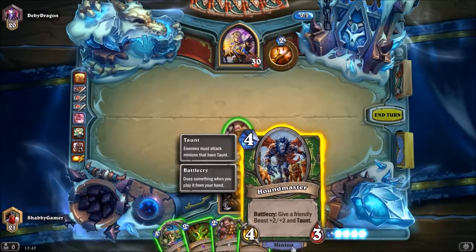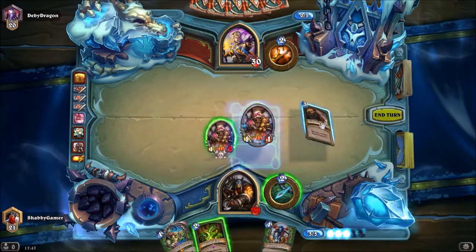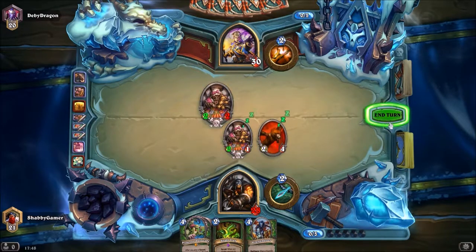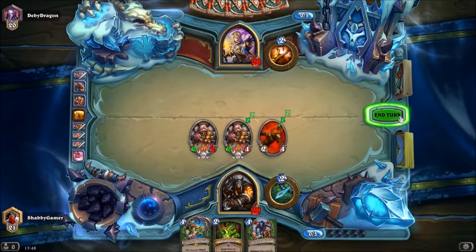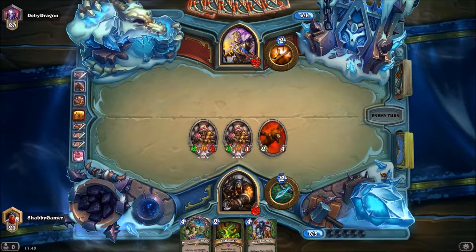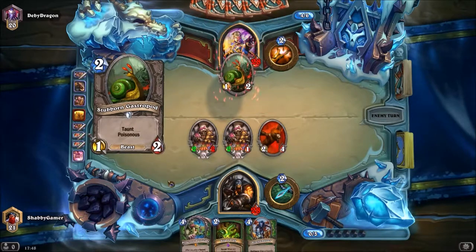Give a friendly beast +2/+2 and taunt — we don't have a beast on the table yet. Kindly Grandmother, Animal Companion — nice, that's good, extra attack damage! So when he takes these two out we're going to have some pretty good board coverage. I really want to chain the secrets with Putricide — I don't want to drop anything yet. I want to wait until I've got a couple of secrets, and do it all together because basically whenever you play a secret you'll get another random secret.